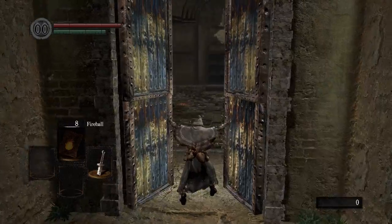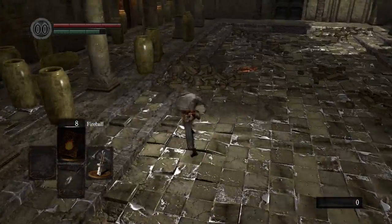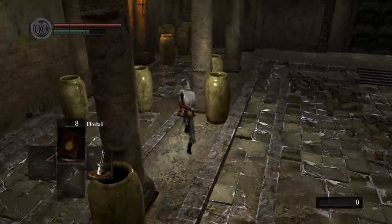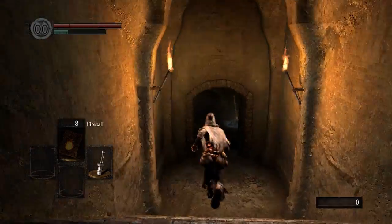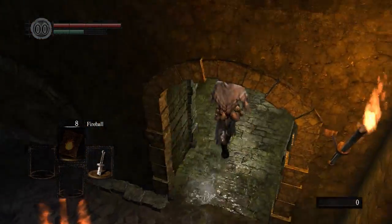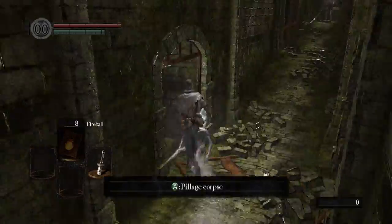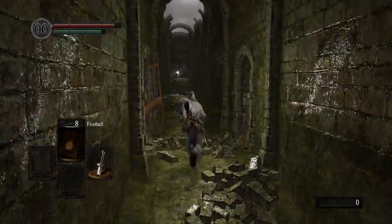So we're going to open these doors and sprint through this area, because if we stay here the asylum demon is going to land on our head and kill us. So just sprint forward and move through this door. Again, light the bonfire if you want to. I don't think I'm going to die so I'm not going to bother. First we're going to pick up our shield — the cracked round shield — which I don't really like, but whatever.